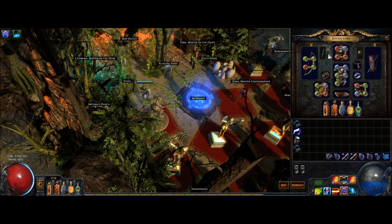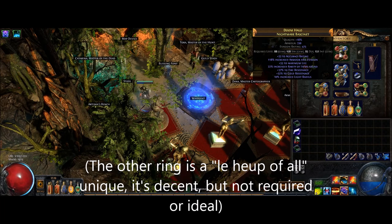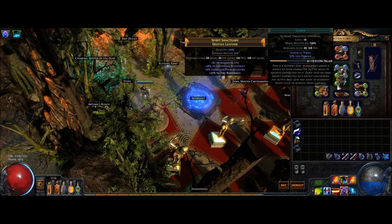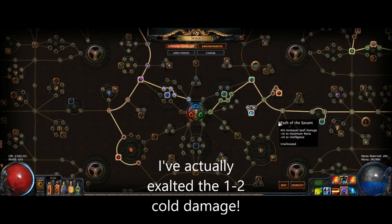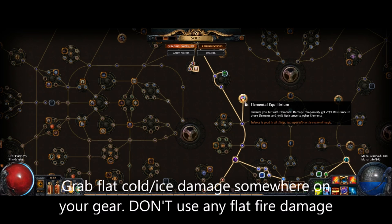This build does not require any uniques except for the Quill Rain bow or the Death's Harp bow. My helmet is a random helmet with life, resistance, and Clarity. So is my amulet and so is my ring. I've crafted my armor myself from a random 5-link. You don't need a 5-link to run this build — a 4-link is completely sufficient. I'm using the 5-link out of comfort. I'm using Split Arrow and Chain instead of Rain of Arrows to apply Curse on Hit on my opponents. My quiver is a random rare quiver. It's important to know that the 26% elemental weapon damage does nothing for the build. The 1-2 cold damage on the quiver is very important — it is used to proc Elemental Equilibrium.